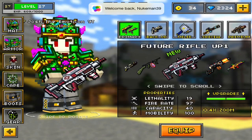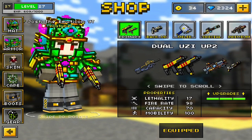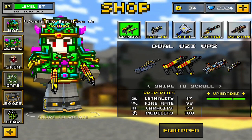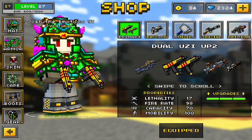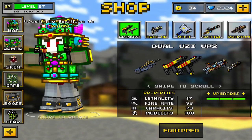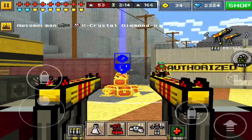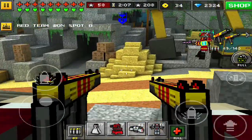Greetings Earthlings, how is it going? This is Tyler and today I'm going to be reviewing the Dual Uzi Up 2 for you guys for Pixel Gun 3D. It is a new weapon that has been released in the newest update. Special huge thanks to Josh the Emoticon for giving me this gameplay, but here are the stats of the Uzi Up 2. His channel will be in the description, so go check him out for some Pixel Gun gameplay.